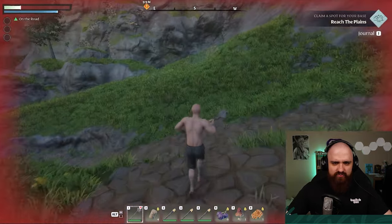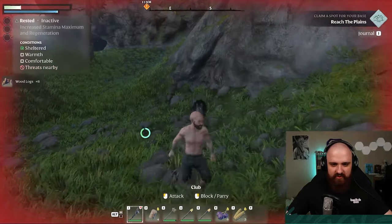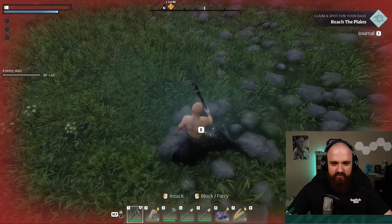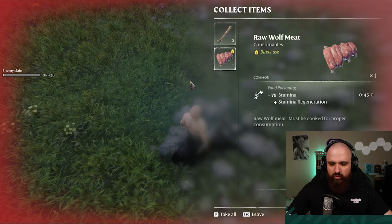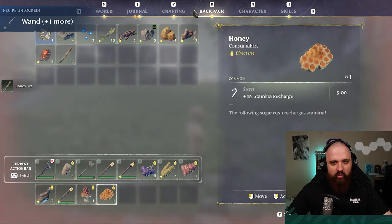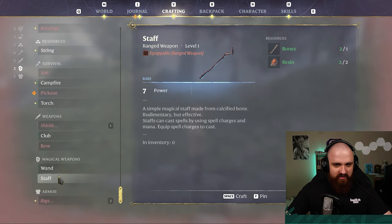What the — just watch me, I'm not scared. Wolf! Ow! Oh Jesus, ow! I'm very badly injured now. Bones and some raw wolf meat. Nice. I unlocked a wand? A wand? And a staff?